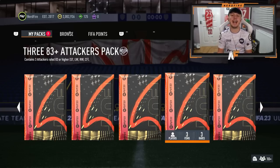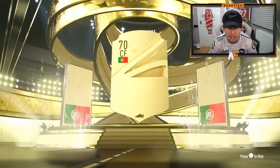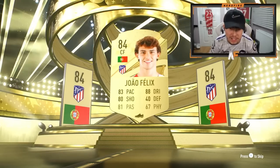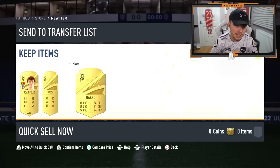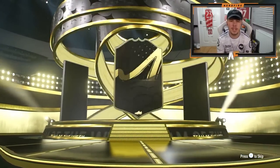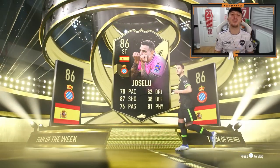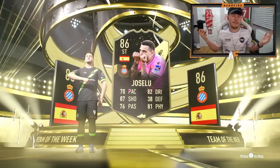We're going to try a 3x83-plus attackers pack. It's not even a walkout — Portugal centre forward, João Felix. 84 is the highest in that first one, not great. The rest of the pack is not great either. Second 383-plus attackers pack — in form, I don't even know who's in form. That's an attacker. I've already got him from red picks, so it's good fodder at least. Sancho and Asensio behind.